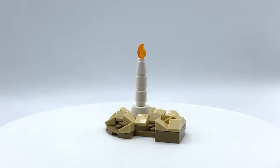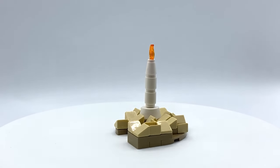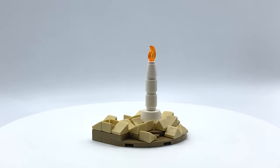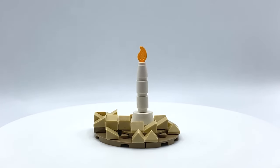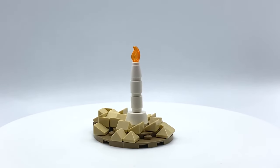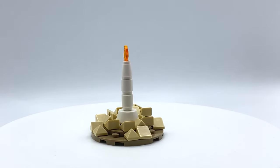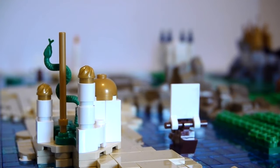Oldtown is another fairly simple build — I couldn't not include it. You've got the huge white spire and a tiny candle flame to represent the enormous flame that's meant to be coming out of the top. Weirdly, it took me a lot longer than it should have to get the shape right because I wanted it to match the coastline, as it's right up against the edge of the map. But like a few builds, it's simple and does the job.